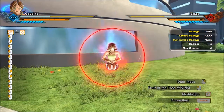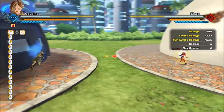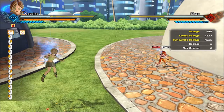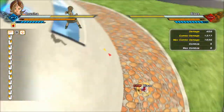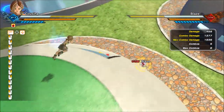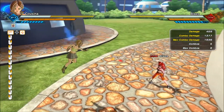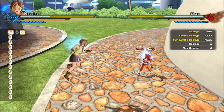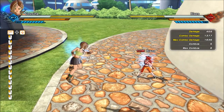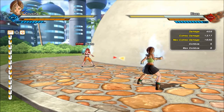Meditation was so good it had to be nerfed — it takes a little longer to activate now. When you get it, you'll gain ten bars of Ki, which is a thousand — that's the amount necessary to perform the Power Rush. On top of giving you a thousand Ki at maximum, it will also temporarily increase the amount of Ki you regen and get from striking opponents.